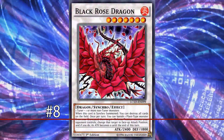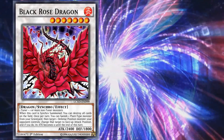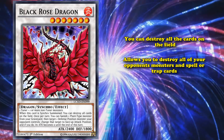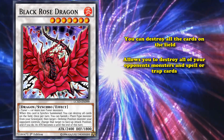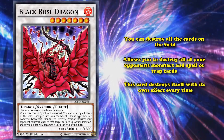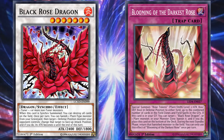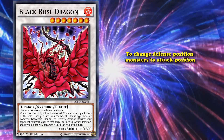At number 8, we have Black Rose Dragon. This is a level 7 synchro monster with an effect when it's synchro summoned where you can destroy all cards on the field. It's a good effect — it allows you to destroy all of your opponent's monsters and spell or trap cards, making it a pretty easy board wipe that can win you the game against certain decks, especially if you use it when you have no cards on your side of the field. However, Black Rose Dragon is also a card on the field, which means it destroys itself with its own effect every time, unless you have some way to protect it.